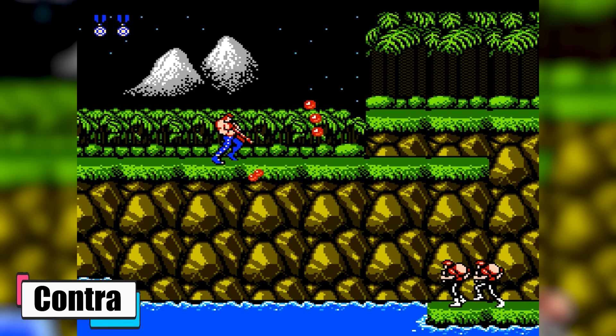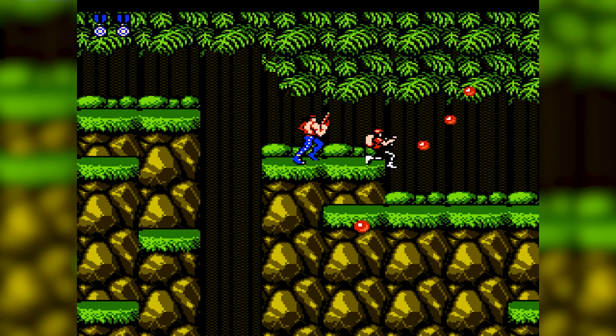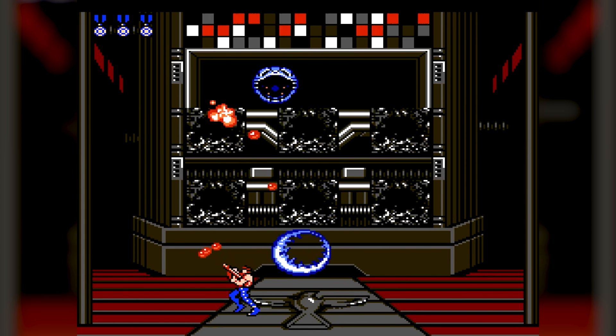Contra. Contra is all about blasting your way through 2633 AD, where you're up against the nasty Red Falcon crew. You're either Bill or Lance, part of this elite squad called Contra, and you're diving headfirst into some wild jungles and enemy bases to stop these baddies from wiping out humanity.